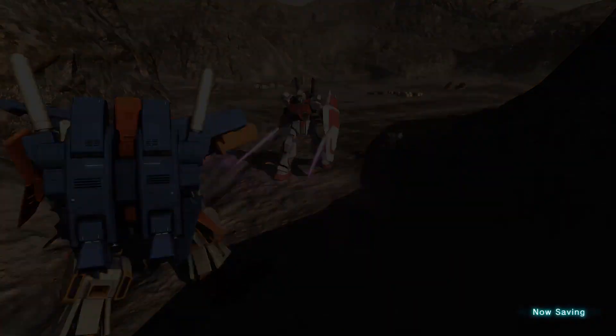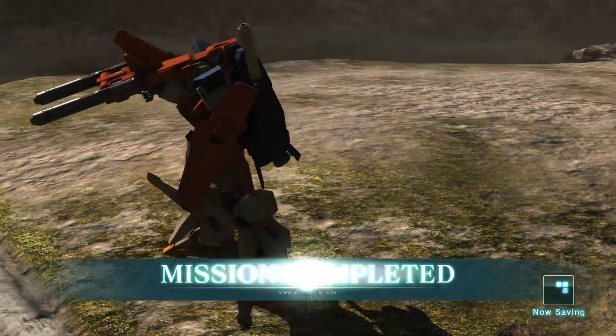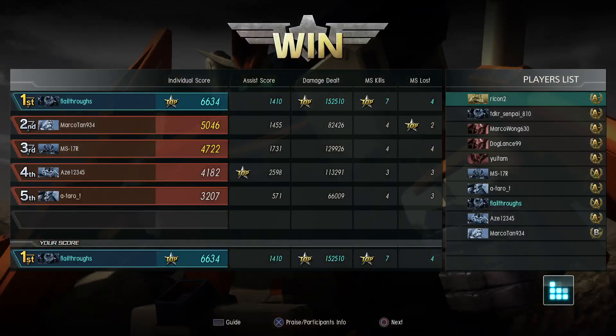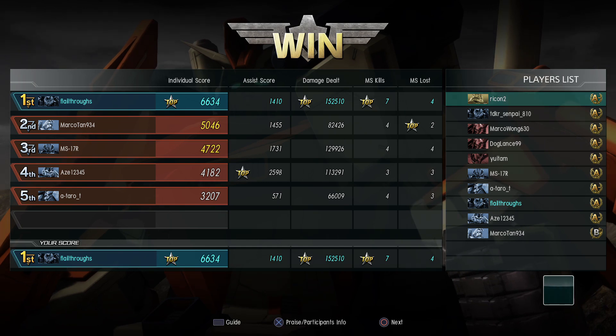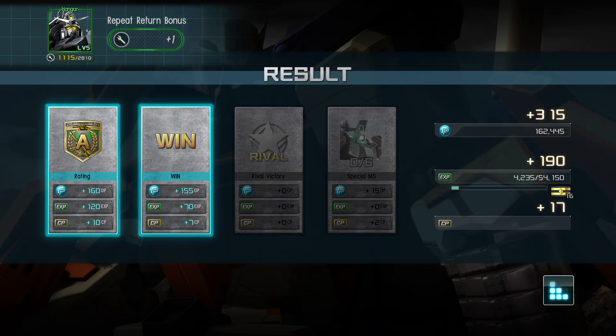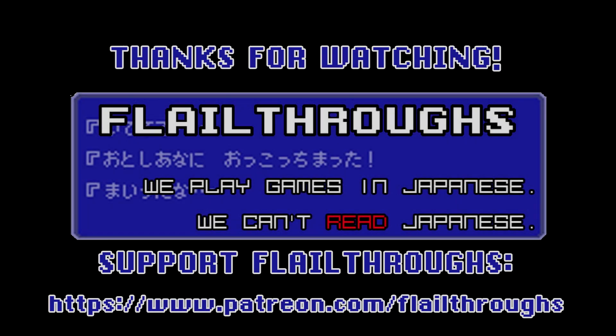This one is all just about picking your targets and staying out of direct conflict as much as possible, because eventually you will get surrounded. 152,000 damage — I'd say that's pretty solid. 7 kills, 4 deaths, and an assist score of 1,400. Pretty good — topping everything except assists, which was the Tristan. That is going to do it for today's Gundam Battle Operation 2. We will be back soon with more. Till next time, everybody take care and have fun. Later!